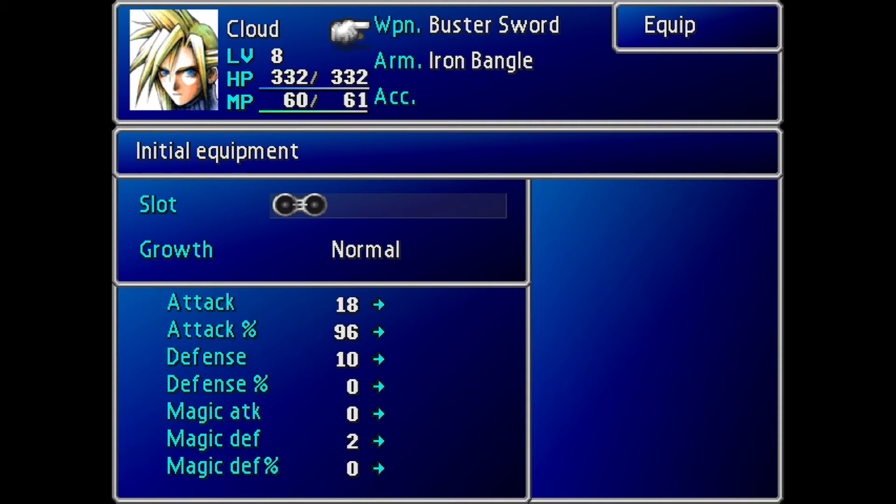Right there on Growth, you can see it says Normal. There is Double and even Triple, and I think there's one sword specific for Cloud that says Quadruple Growth. That means that from every battle, the Materia on that sword is going to get four times, two times, or three times — whatever it says — the AP it would usually get. And that is the secret to leveling Materia. However, we don't get that sword until very near the end of the game, so there's really not much we can do about it now.